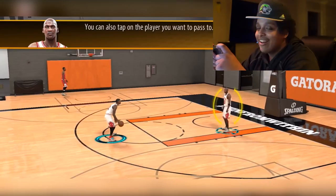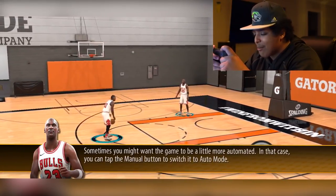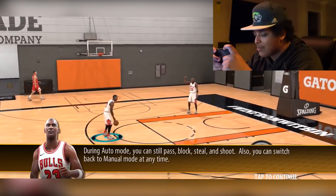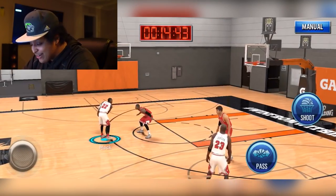Mike, stop playing with the sliders. Let's skip the tutorial and get into the real deal. Sometimes you might want the game to be more automated — you can tap the manual button to switch it to auto mode. You can still pass, block, steal, and shoot. So basically, you never have to play defense. The graphics actually aren't too bad. I'm kind of impressed.